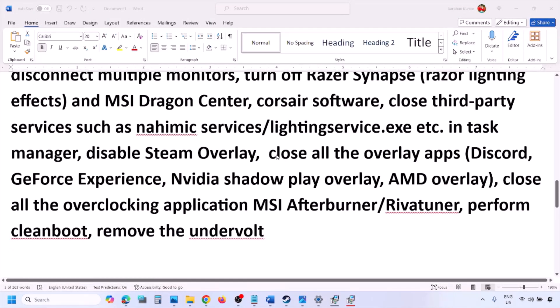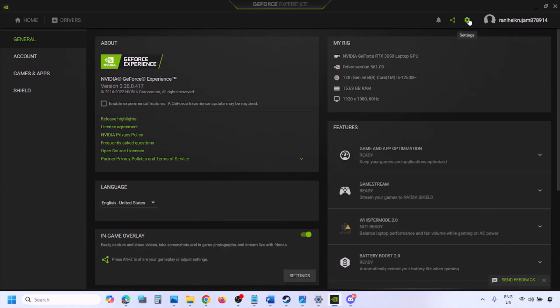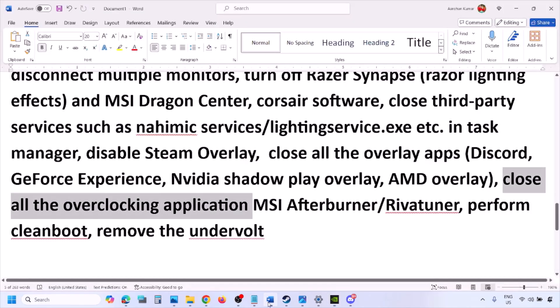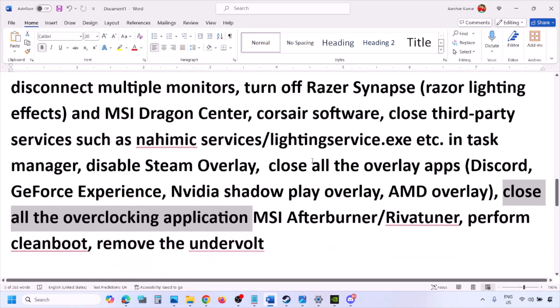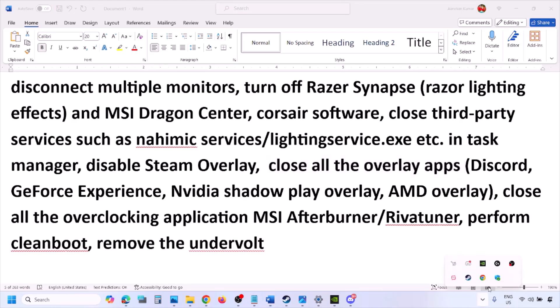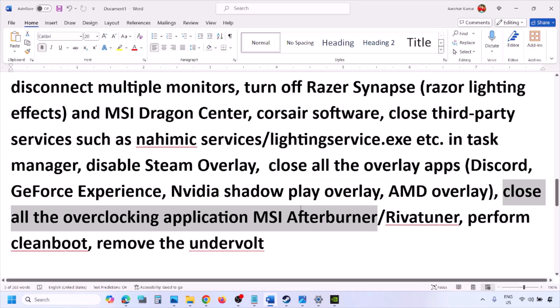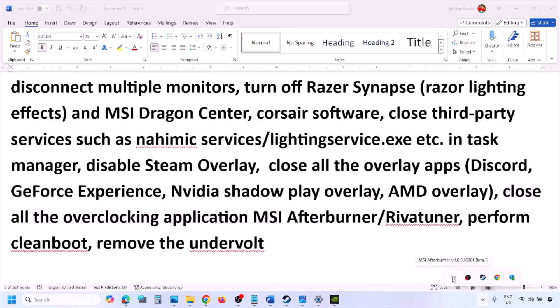If you have Discord running, go to Discord Settings, go to Game Overlay, and turn off Enable In-Game Overlay. If you're using GeForce Experience, click the settings icon in the top right and turn off In-Game Overlay. Also close all other overlay applications and third-party applications. Close any overclocking applications such as MSI Afterburner or RivaTuner Statistics Server.